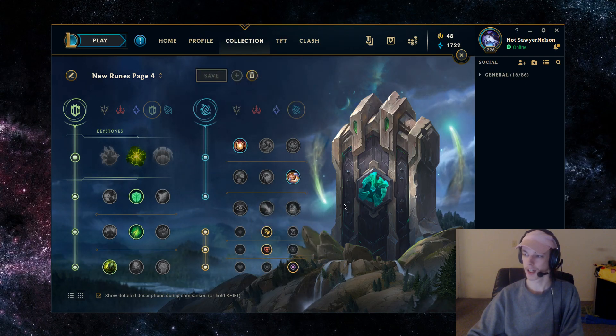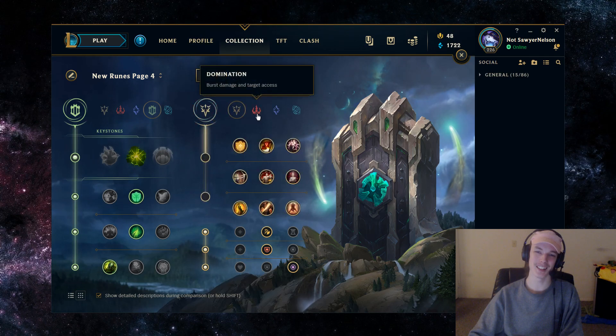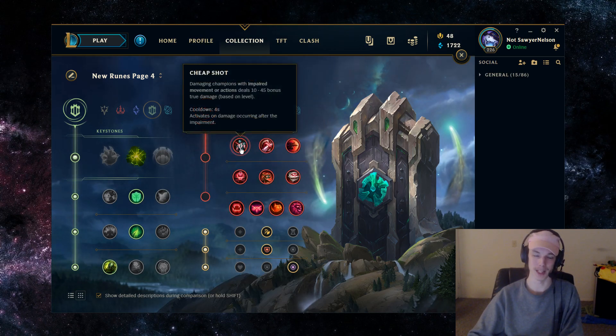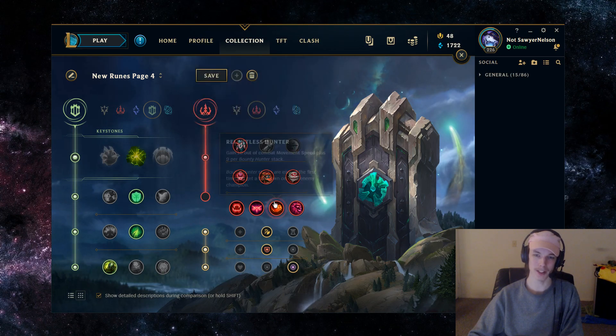There's not really much variation for the Nautilus rune page. If you have any questions, leave them in the comments — I reply to all of them. The secondaries are kind of worth mentioning: Domination — Cheap Shot and Relentless Hunter.